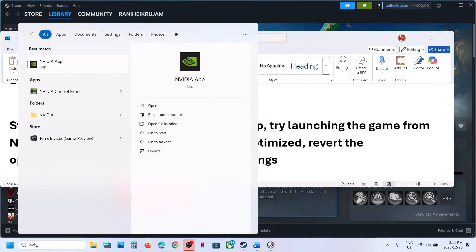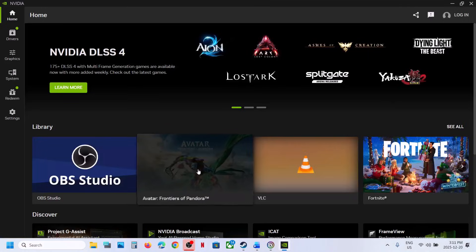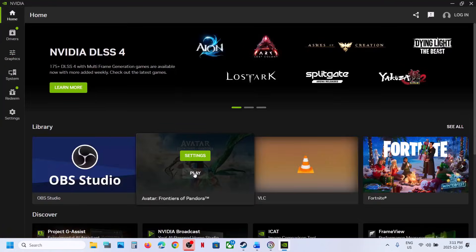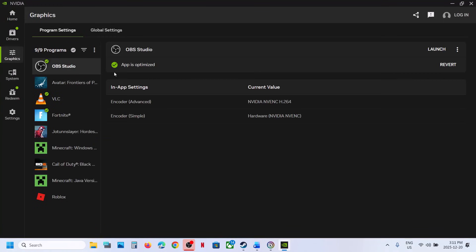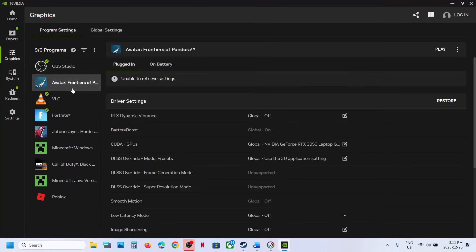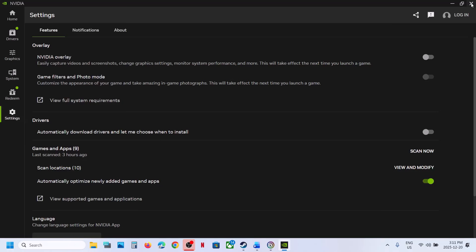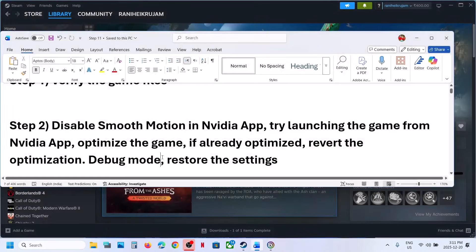Try launching the game from the NVIDIA app. Open the NVIDIA app, go to settings, and click Play to launch the game from there. Then go to Graphics, select the game, and if you see an optimize option, optimize it and relaunch. If it's already optimized, revert the optimization. Also go to settings and turn off the NVIDIA overlay, then close the NVIDIA app and launch the game.